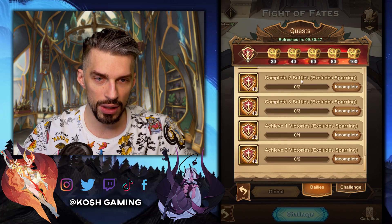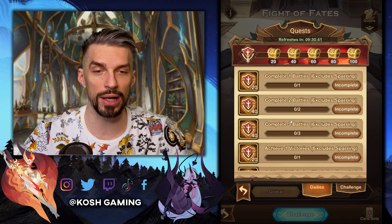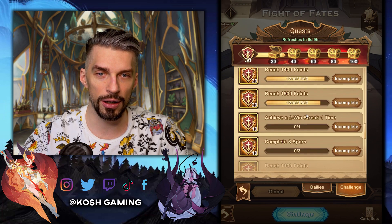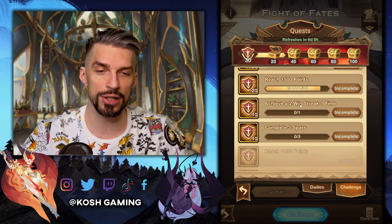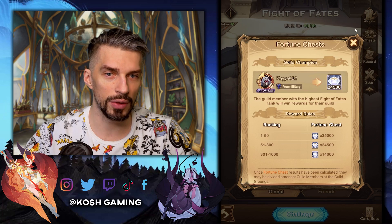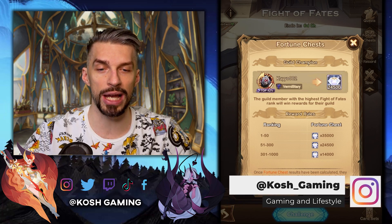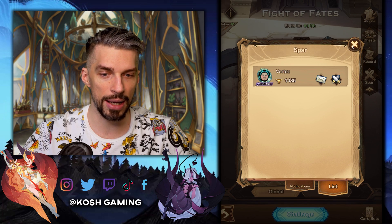For the dailies, two victories for the day — that's more than before. Before we had one and three battles, so that's pretty straightforward. For the challenge, a lot of battles and victories, and achieve 1.5k points — that's pretty interesting. Two win streak one time, so there is no three win streak anymore — it's better. And complete three spars. There is also a fortune chest for the top ranking member of your guild. If you are in the top 1000 guilds, you will get some diamonds for your guild as always.